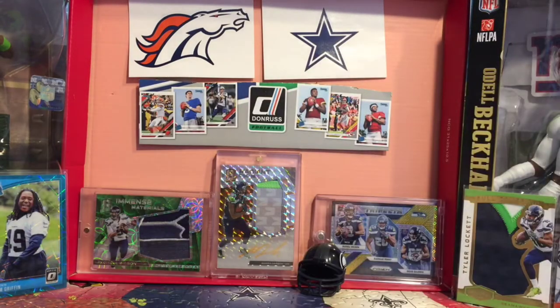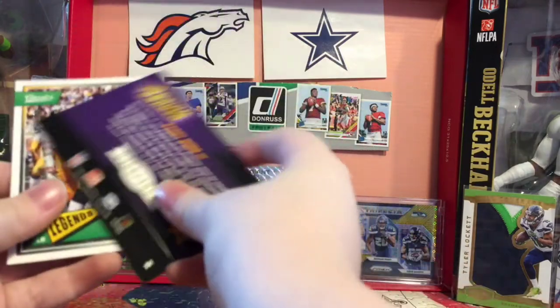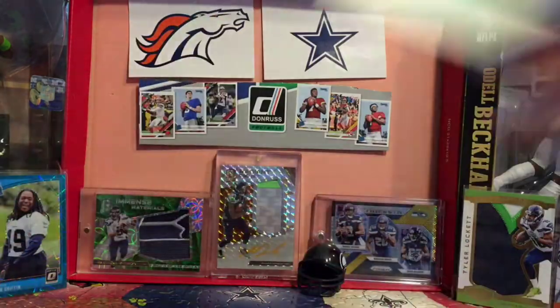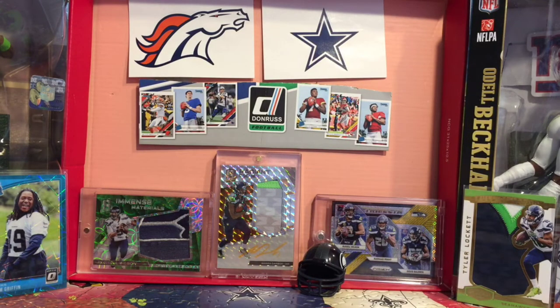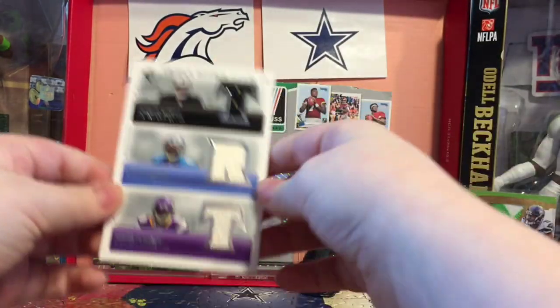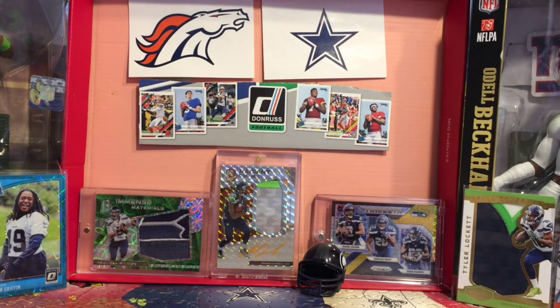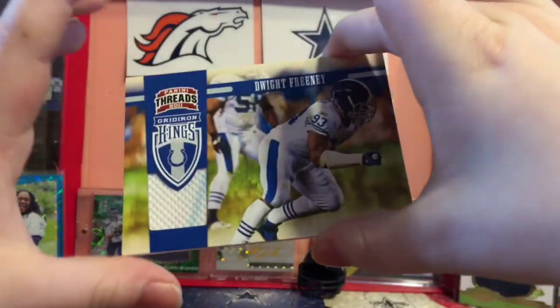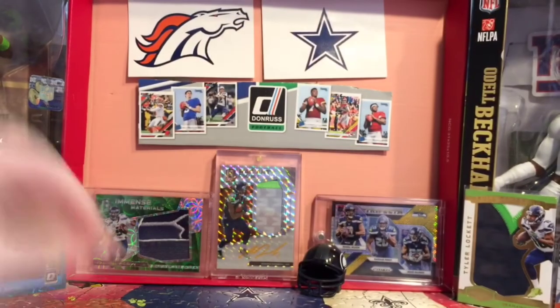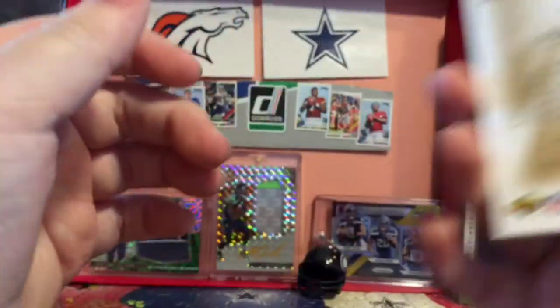We got a bunch of hits out of here: Randy Moss numbered to 1850, Jack Lambert to 175, and a lot of jersey cards. Starting off with the John Beck rookie QB card — those packs were amazing. The Calvin Johnson and AP rookie together — take off the Jamarcus Russell — that card is crazy. The Dwight Freeney Gridiron Kings out of 299, and the Cody Latimer three color patch, and the Cedric Benson Double Coverage.